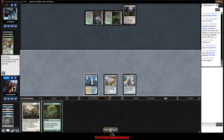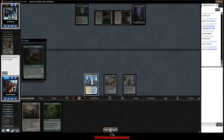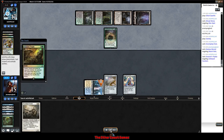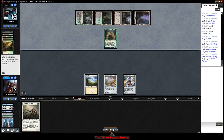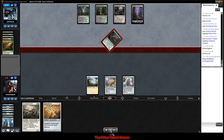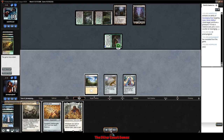We draw a Noxious Revival and consider putting it on top of our library or even a fetch land to start doing something, but our opponent has a Scavenging Ooze. We have to Noxious our Marsh Flats because otherwise they'll just eat what we're trying to get back. They Assassin's Trophy our land — shuffling Marsh Flats back in doesn't really make a difference at this point, we are very much dead. I give them one more turn; they eat both Srams, put us on a four-turn clock and we can't recover. We draw a Sram and scoop.